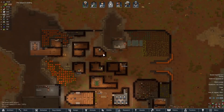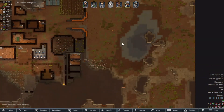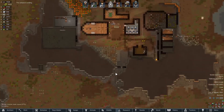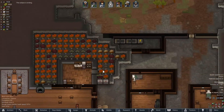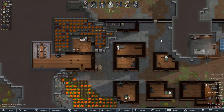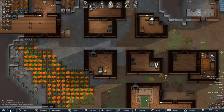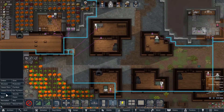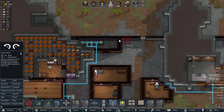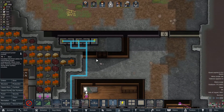The eclipse is ending — good, we need power. Every time we have an eclipse we end up completely losing power to everything, so we need to make more batteries. We've got 41 components — we'll burn through them quickly if we're not careful, so I'm going to make a large battery and put it in here.